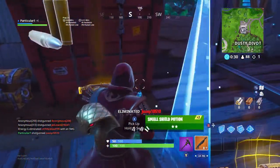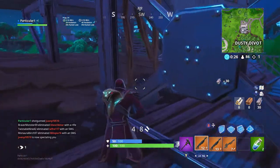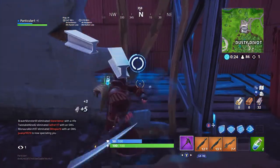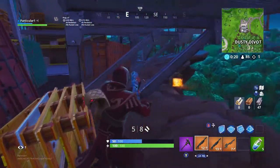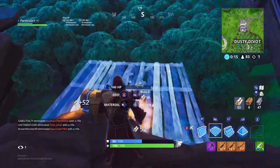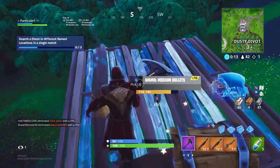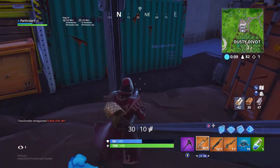The first challenge is stage one of five: land at Tilted Towers — simply just land there. The second one is land at Junk Junction, the third is land at Retail Row, fourth is Happy Hamlet, and the fifth is Pleasant Park. You'll get one battle star per stage.